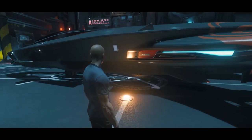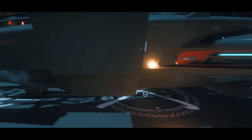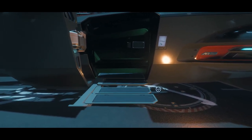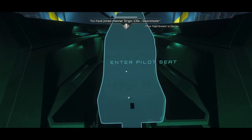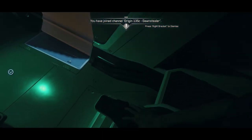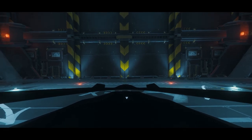With the combat version, the only thing you get is two size-one missiles - not worth it. Origin ships generally fly much better than ships of similar sizes; they're faster and more responsive, but they're typically undergunned, and I wouldn't be surprised if they end up under-armored too once armor is in the game.